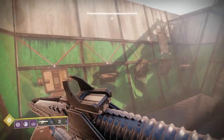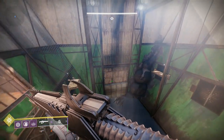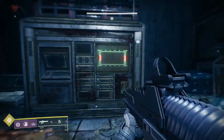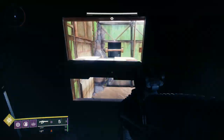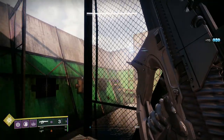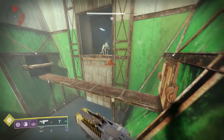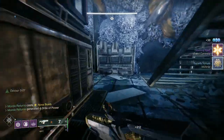In this section the idea is to go into rooms and activate consoles to open up platforms, but you can jump straight to the main console - don't bother with the others. Jump up and activate it, which will bring out a shrieker. If you crouch here and find a spot through the fence, you can shoot the shrieker through the fence. Then we jump to where the ads are.